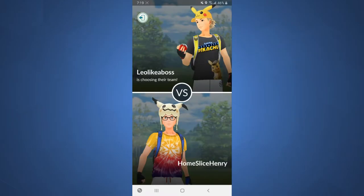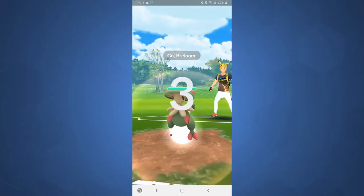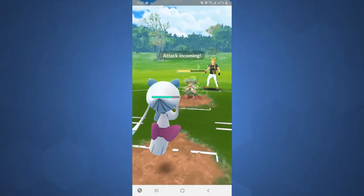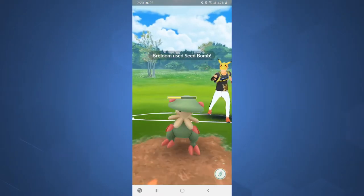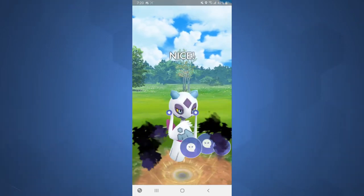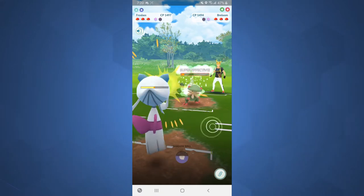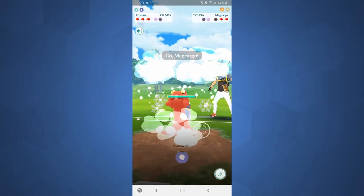We're hopping into Game 1 — my first ever game in a Silph Arena tournament, so I'm pretty nervous. Leading Froslass into a Breloom — this could be dicey depending on what his fast move is. Looks like he has a grass fast move, so I'm actually okay with that. This is probably going to be a Seed Bomb so I do shield it up, farm up a bit of extra energy, and go for the Shadow Ball, hoping to either pressure shields or KO the Breloom. We do get the shield, and we're just able to farm it down.